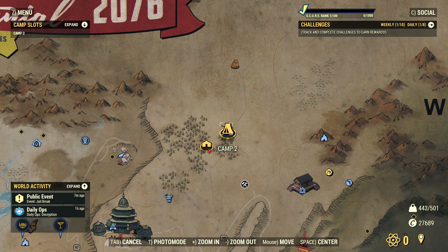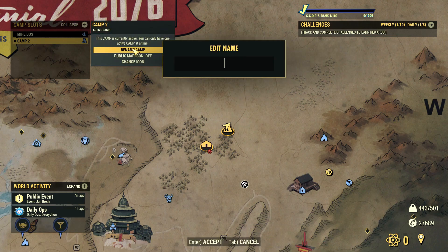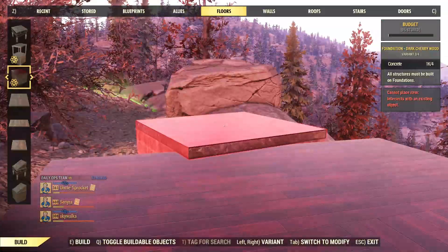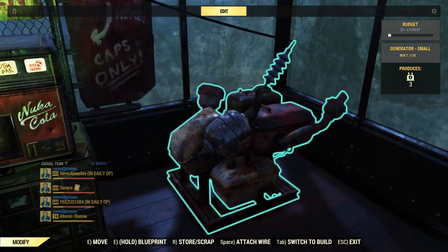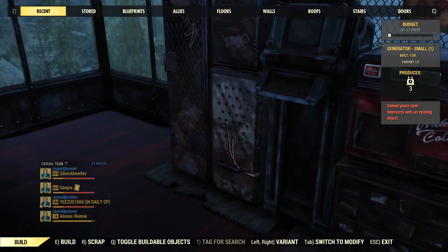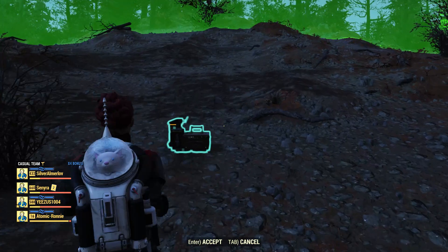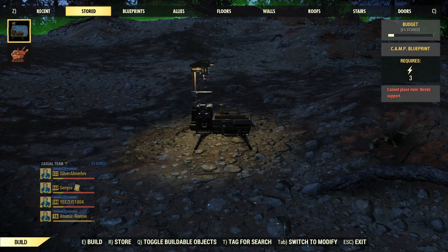Once you move your camp under the second slot, all you have to do is start building. Everything you do, all the progress, is automatically saved under the respective slot you have activated. What happens if you decide to move your existing camp again, like in the old days? Nothing — all your built items will be safely stored, nothing gets deleted or erased. So don't worry and happy building!